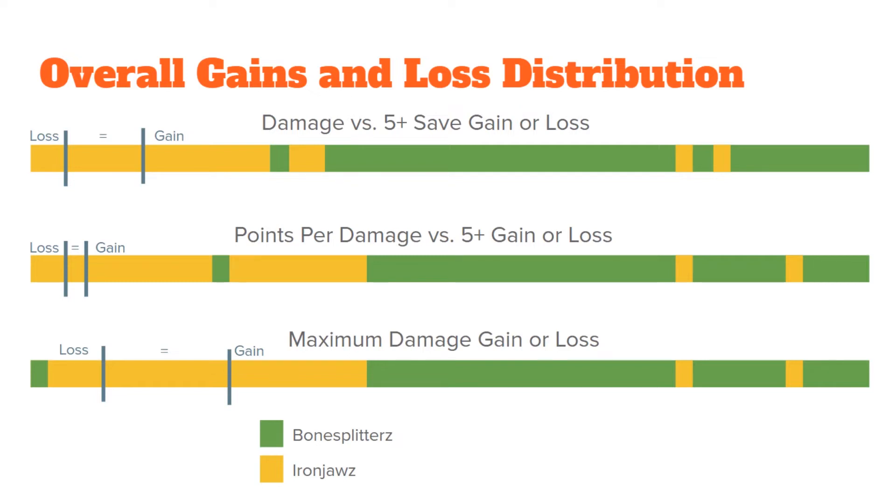We needed a consistent data point across different attack profiles to compare directly, so I've used how the attack profile performs against save five. As you can see, some Iron Jaws units have lost average damage output, some have stayed the same, and some have gained — but all of the Bone Splitters have gained, and the things that have gained the most damage output have been Bone Splitters. The next line down is points per damage, factoring in point changes, and the Bone Splitters win here as well. The very bottom is maximum damage — how much you can possibly achieve if every dice roll goes your way.